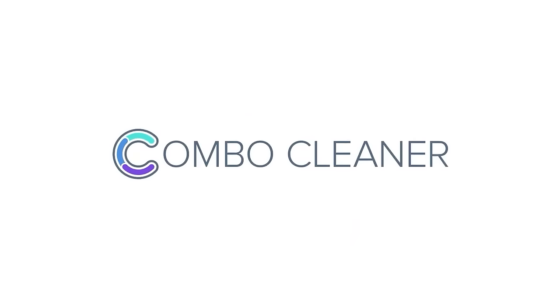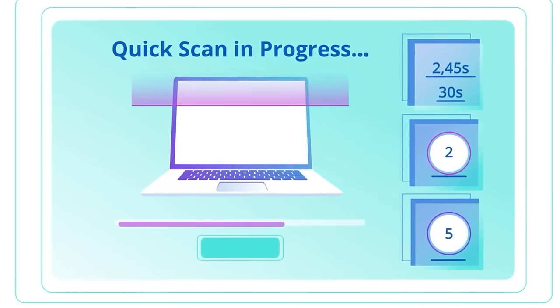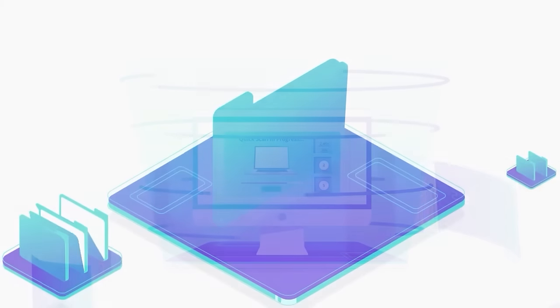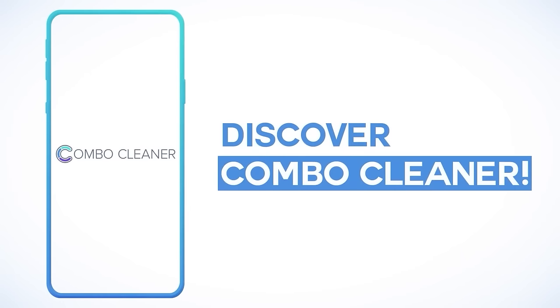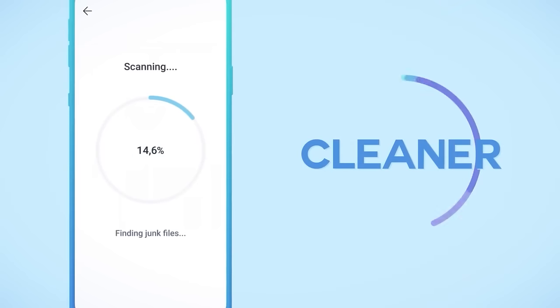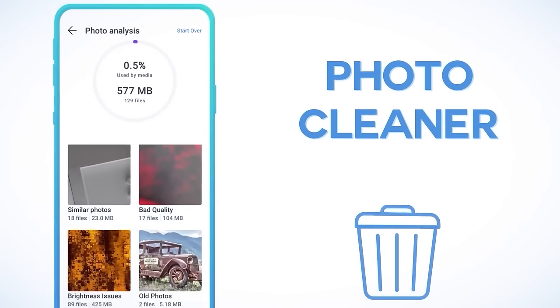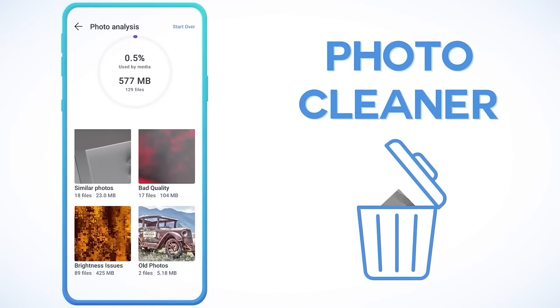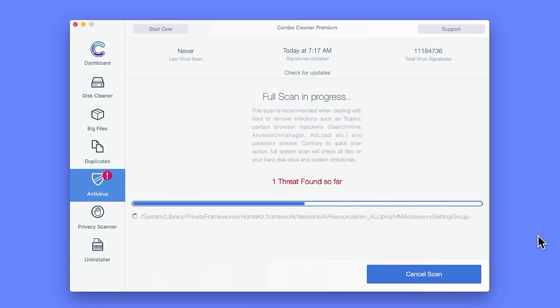Combo Cleaner is one of the best antivirus programs out there. It will protect your PC, Mac, iPhone, or Android device from major threats like viruses, vulnerabilities, spyware, adware, and dangerous websites. All Combo Cleaner plans come with a fully featured premium app. You can also clean up disk space by deleting unwanted apps, cleaning temporary files, or clearing duplicate photos. Combo Cleaner's interface is super easy to use — just one click and it will run a full antivirus scan on your device.